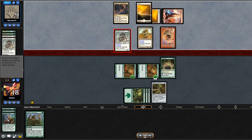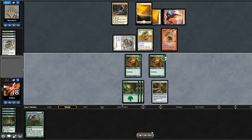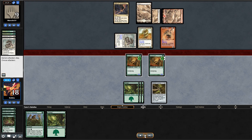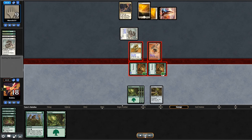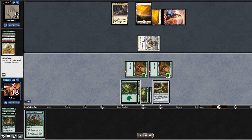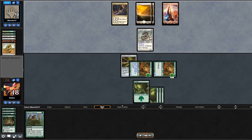I draw another land so now I can equip the Longbow and use Vines of Vastwood. I swing with both and they block both — I equip the Longbow to one of the Young Wolves and pass back to them. They just concede. I win match two, both games against Slivers. I'm wondering if I'll hit more — I'm hoping not, just because I'd like to play against a variety of decks.